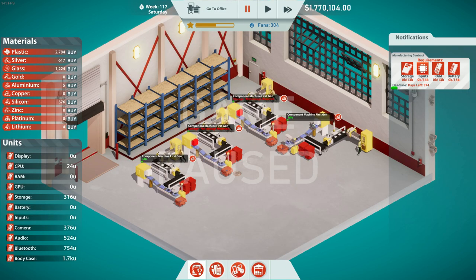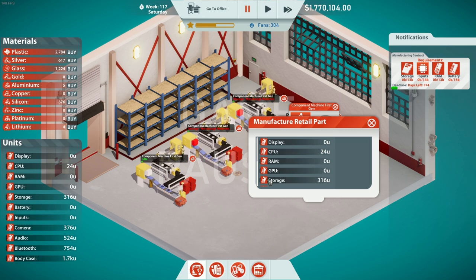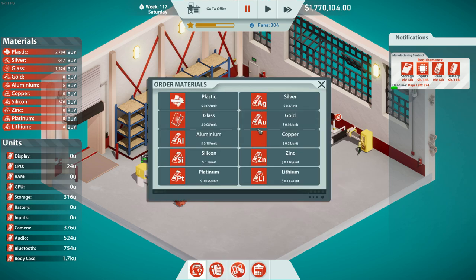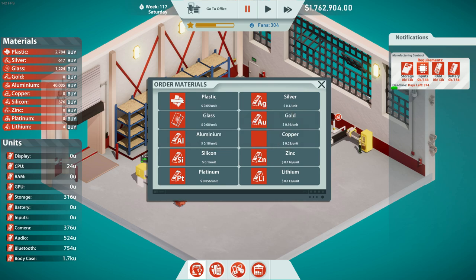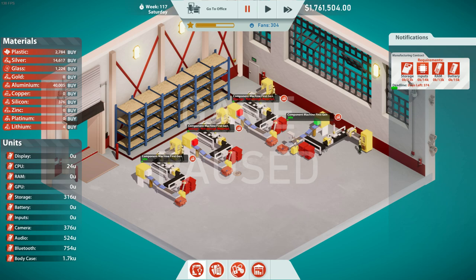If we go to the factory and look at the manufacturing contract, I need storage, input RAM, and batteries. I can set all four machines to produce the necessary items. Storage requires silver and aluminum — aluminum times three — so around 40,000 units of aluminum are required for 13 case storage pieces, and around 14,000 silver. I'll jump ahead in time once I get this set up.